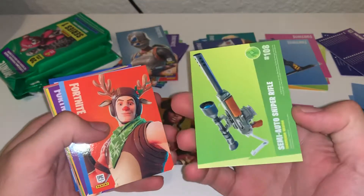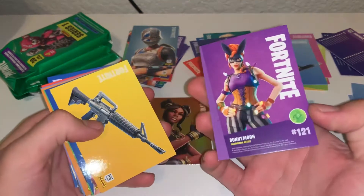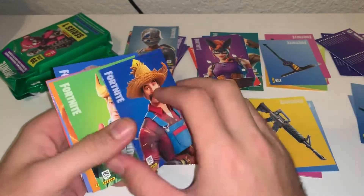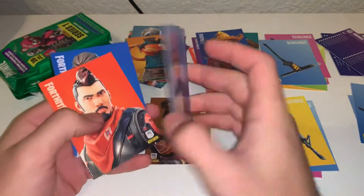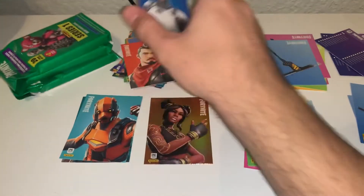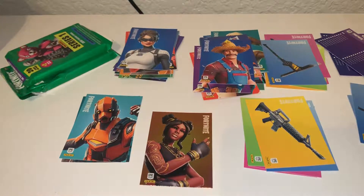We got a Grill Sergeant, a Semi-Auto Sniper, a Red Nose Ranger uncommon, a Pistol uncommon, a Bunny Moon uncommon. I'm just so blown away by what I just pulled. An Assault Rifle uncommon, a Hayseed uncommon, Codename Elf rare, Fish Sticks rare, Bright Bomber rare, Midnight Ops rare, and Arctic Assassin rare. Oh my god — I cannot believe the pull I just got. It's just insane. Three packs, three legendaries, one being a holo.